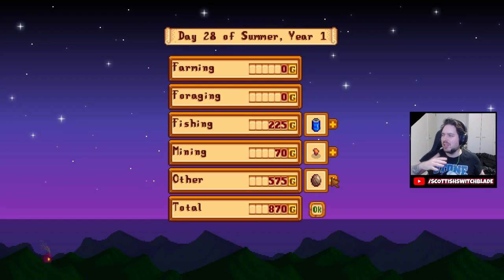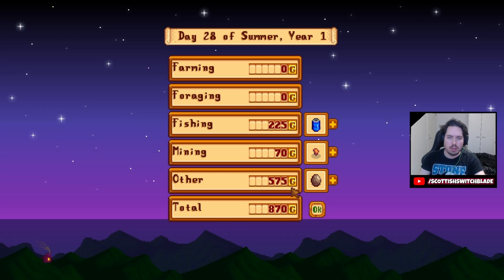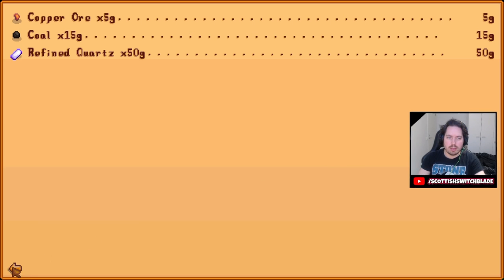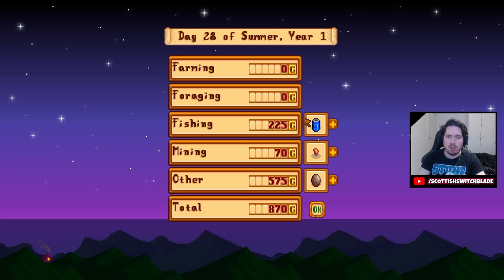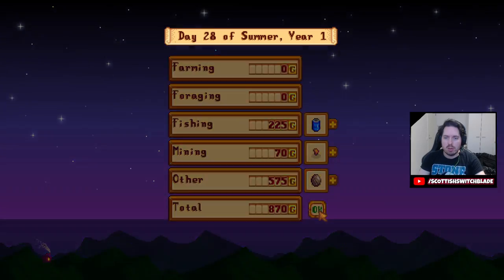Here is the end of summer's count. A bit so-so — 870 gold. Not great, not bad. The baked fish was a big help. Pancakes, only 80 — I thought that would be more. We got three bread. Refined Quartz was only 50 — I could not believe it. Tuna with 100 was really good. Five Joja Colas all added up well. Nothing for the trash of course.